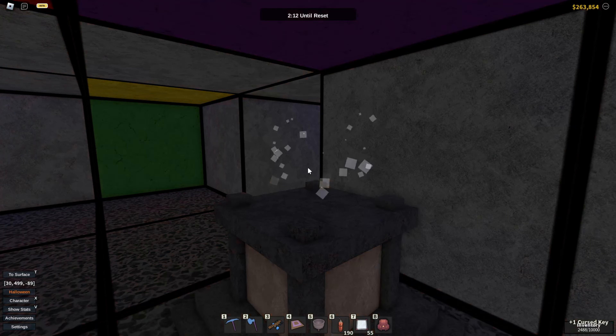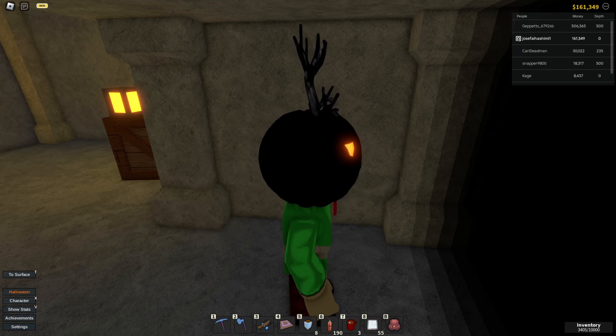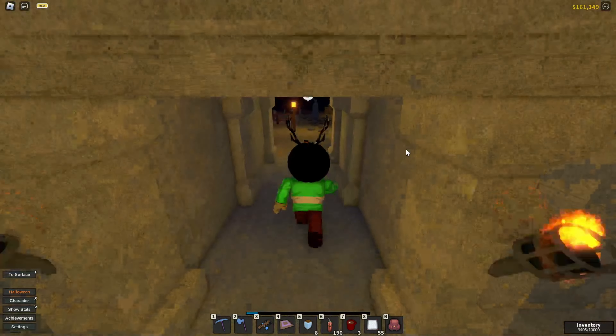Now that we have gotten one cursed key, it's time for us to enter into the cursed gate. As we have entered the cursed gate, Sinister T will be found hiding right behind here, so be sure to get him.